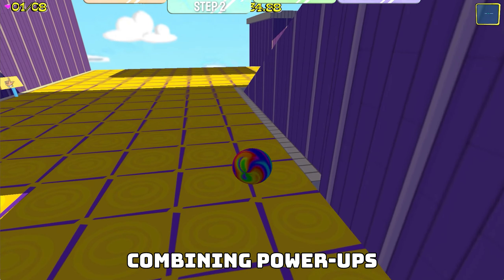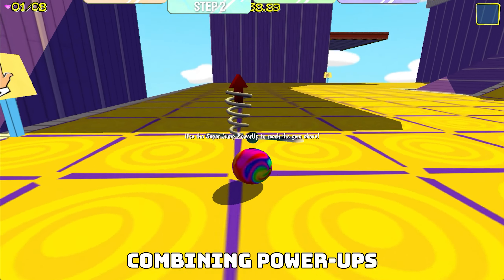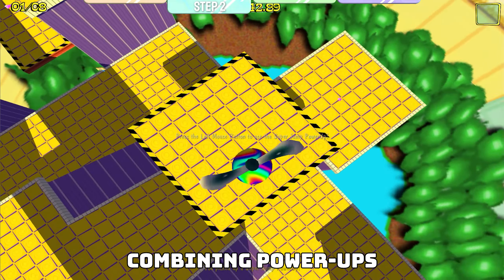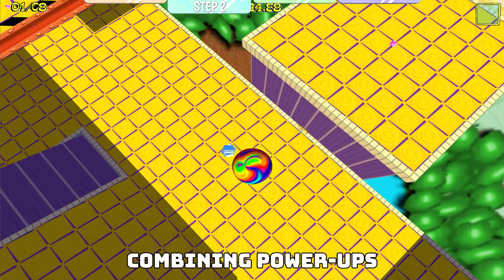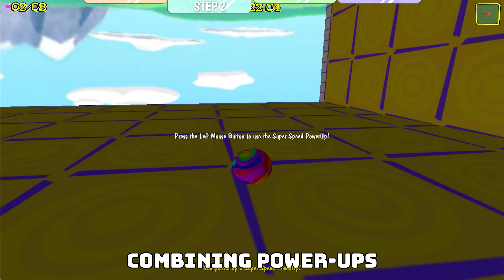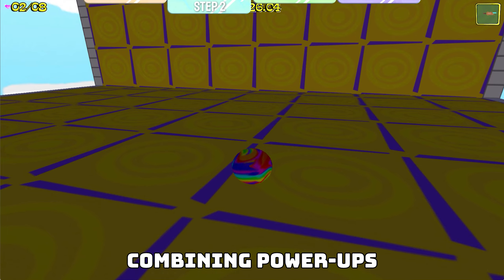Power-up jump timing. For example, if you're using a super jump, if you activate the power-up at the apex of your jump, you'll gain additional height. Additionally, if you're rolling fast, you can jump and activate your power-up at the exact same time to preserve speed and jump further, instead of jumping and activating at the apex.